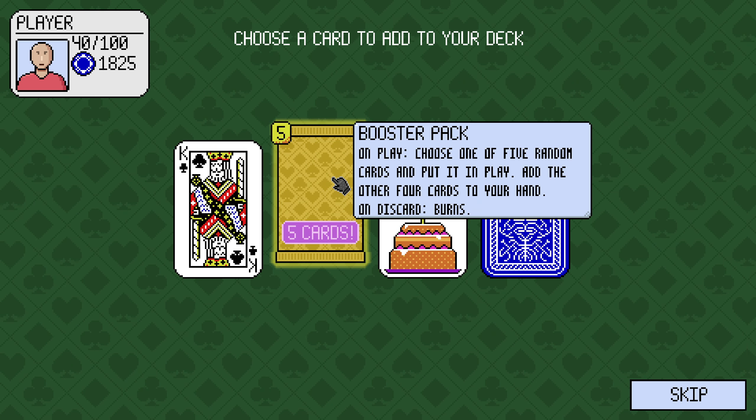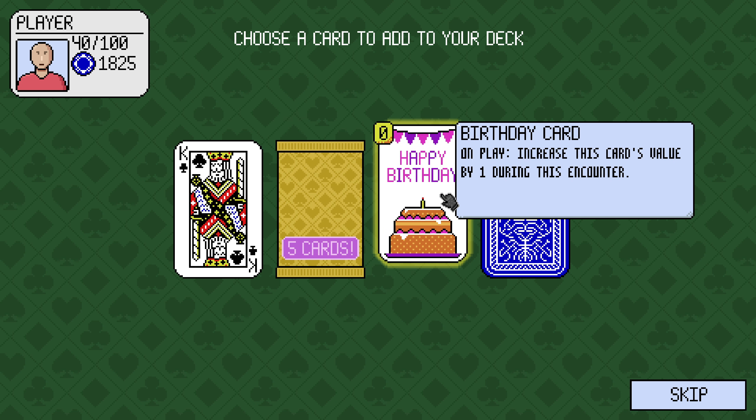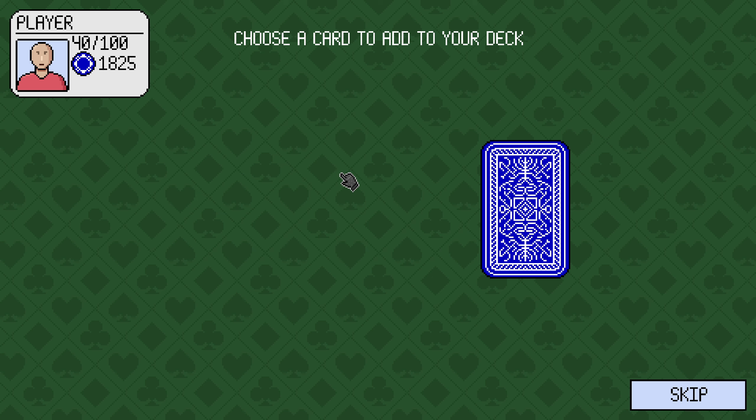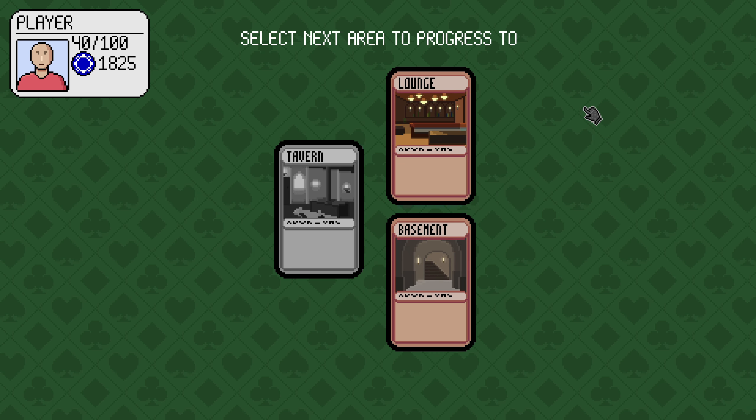Choose a card. Booster pack: on play, choose one of five random cards and play it, add the other four cards to your hand. Increase this card's value by one during this encounter. Give me a booster pack.